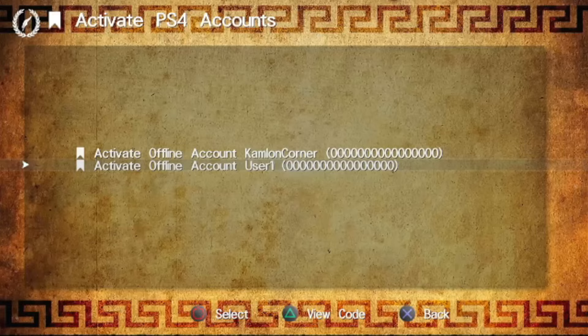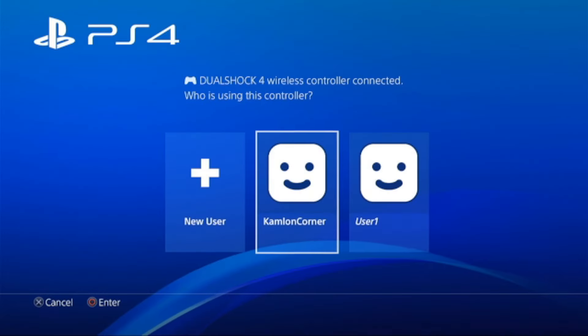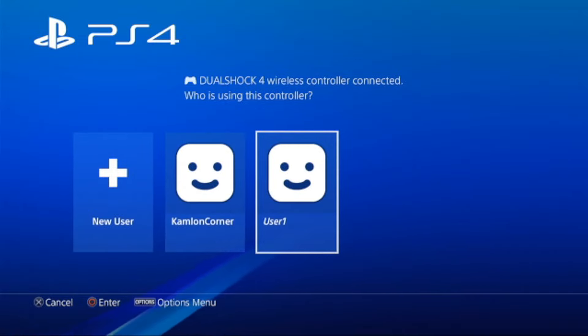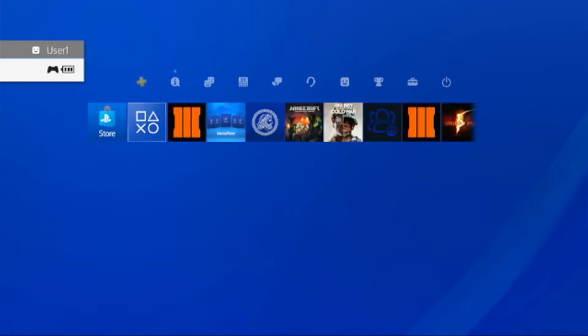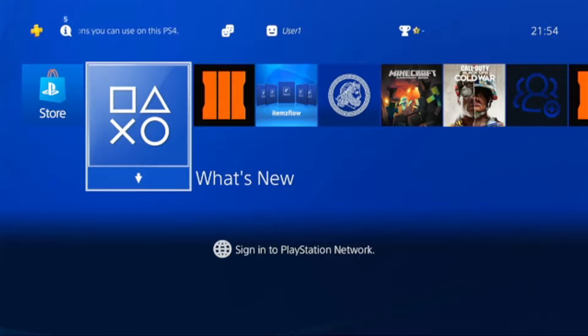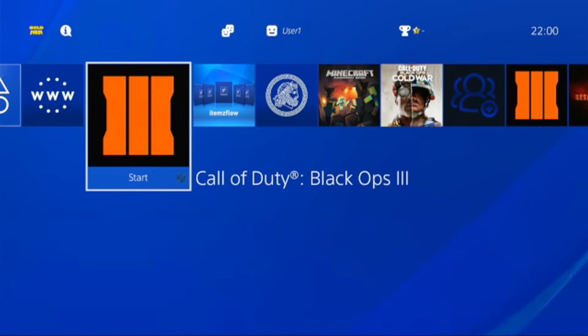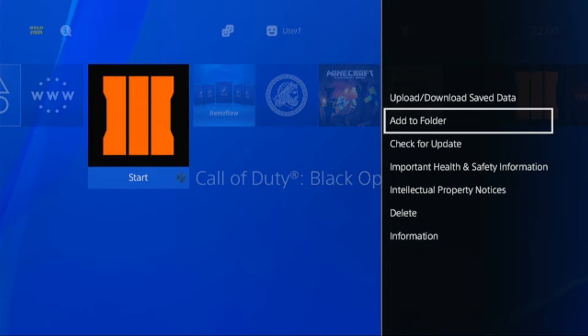Then you will have to reboot your PS4 for the feature to take effect. Now let us restart our PS4. After it restarts, you will notice that the user we selected is now in italic. This is an indication that we have activated a PSN account on this user. Let us go ahead and choose this, then activate our jailbreak. After we activate our jailbreak, we can go ahead and update our games by highlighting the game, pressing Option, then Check for Update.